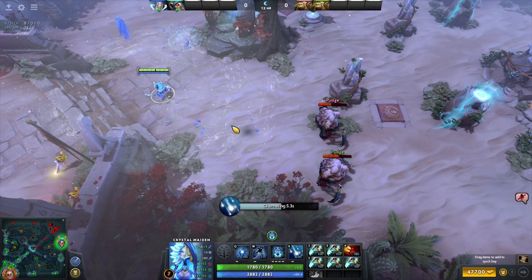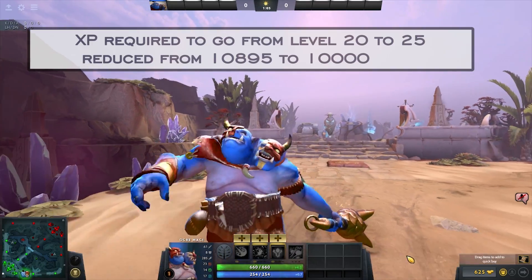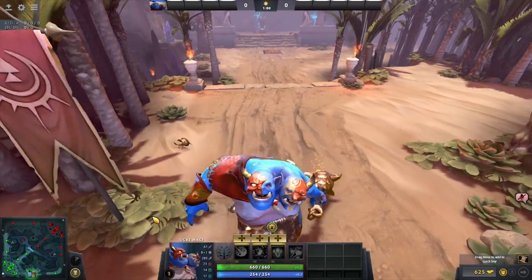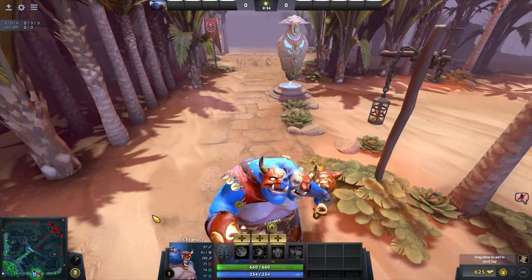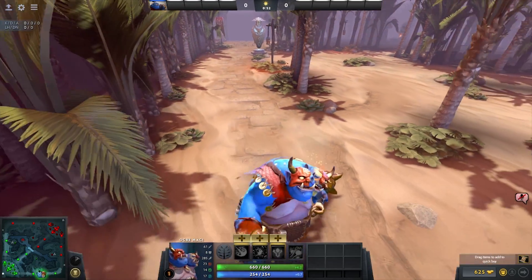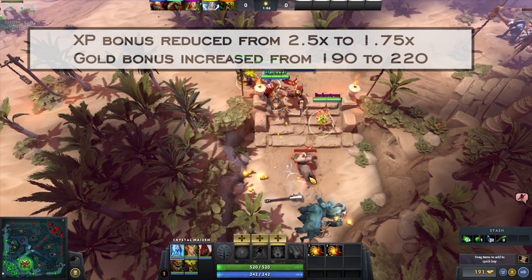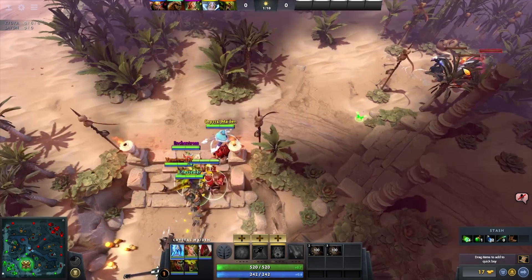We also saw a 9% reduced experience required to go from level 20 to level 25 — a pretty decent buff to heroes with strong level 25 talents. It's also a change made to balance the Midas change, as the item is now more about gold and less about experience. It gives 45% less experience than before and 16% more gold, so the item is definitely nerfed overall.